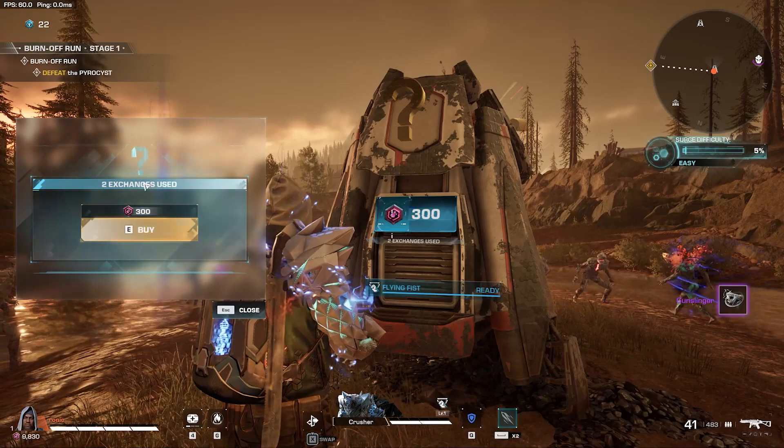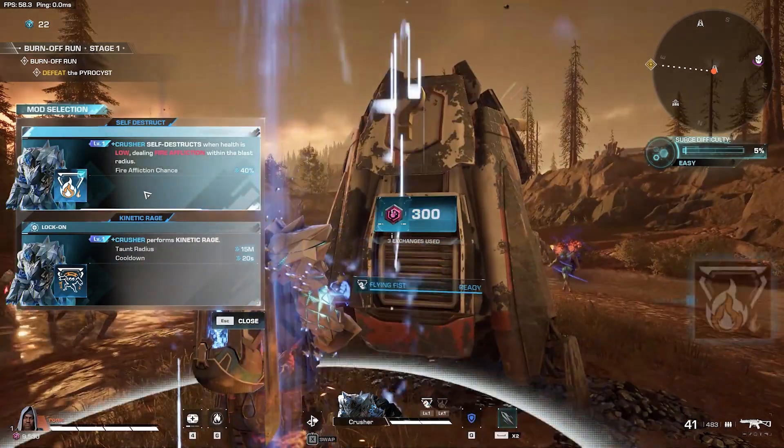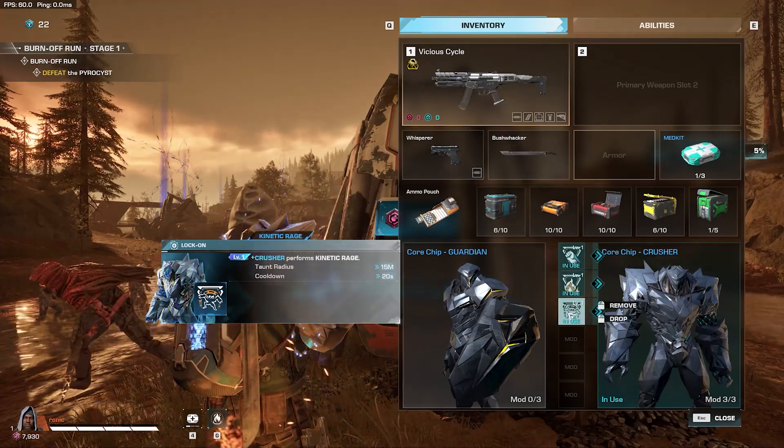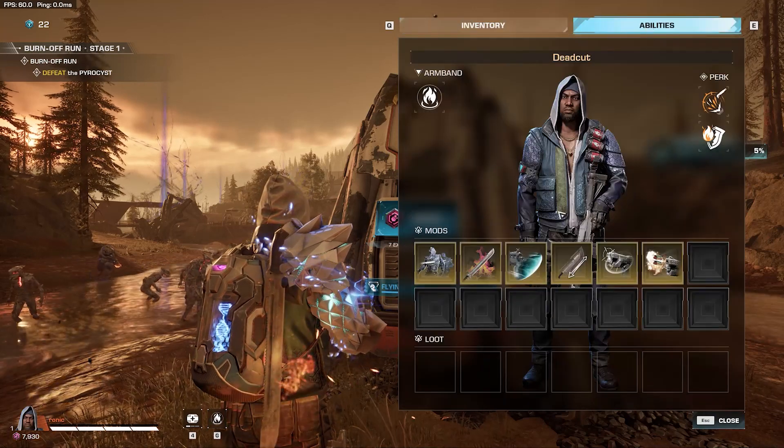During each run, you can use these exchanges to acquire random power-up mods. These mods expire after the current run, but they can be used to maximize your chances by temporarily boosting your runner and your nano.